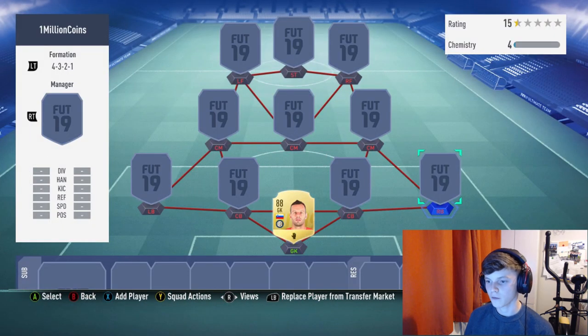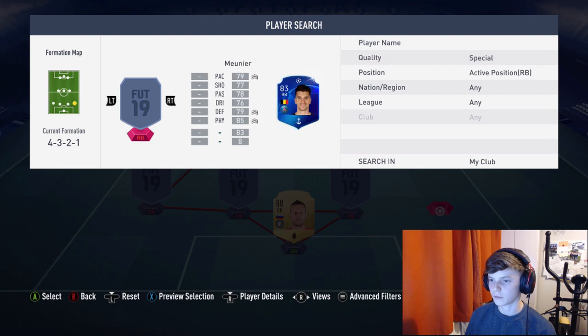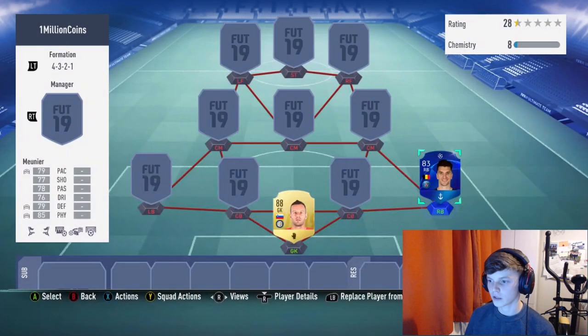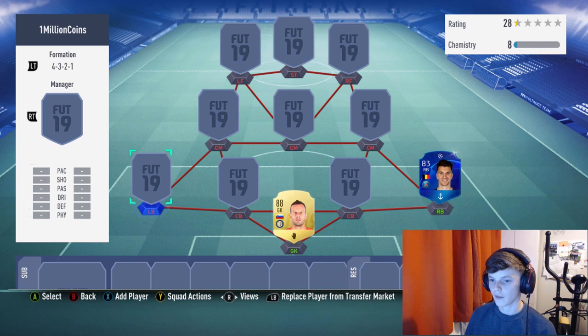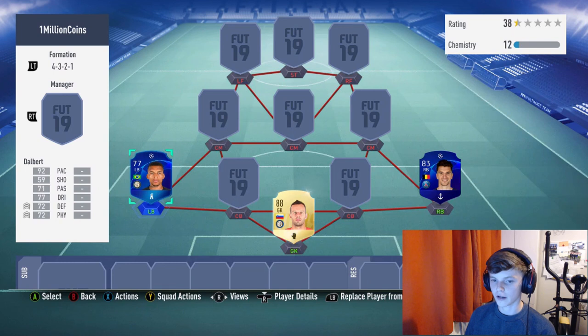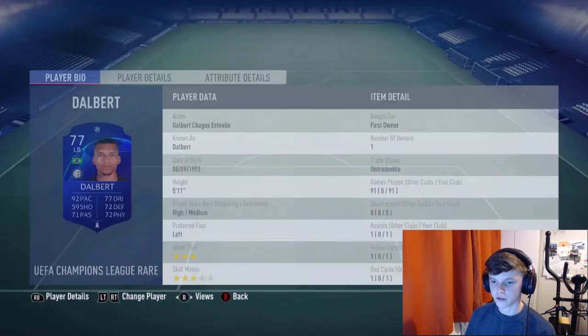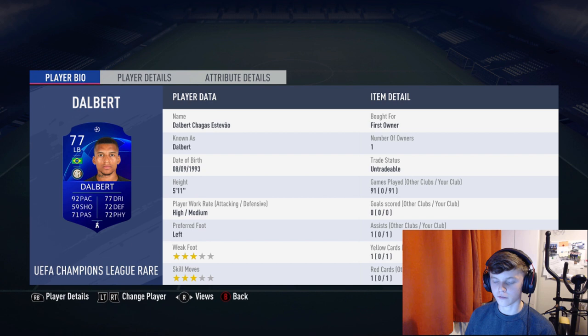Moving to right back and left back: at right back we've got a special card, but if you want to make it cheaper you can use the normal card — that's Mounier. At left back we've also got a special card, Dalbert. Again, if you want to make it cheaper, use their normal cards. The upgrades on their Champions cards are only about plus one, so it's not a huge difference.